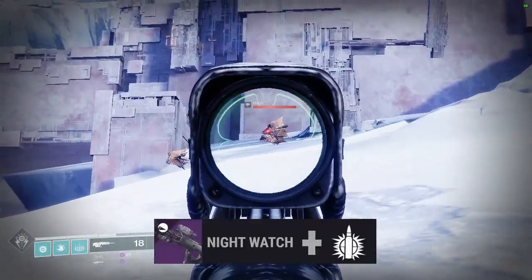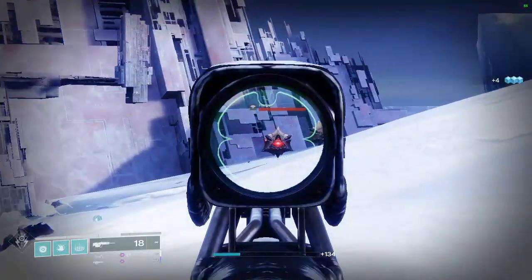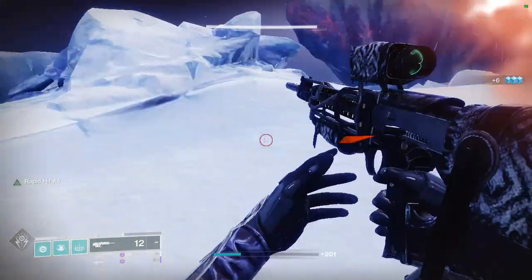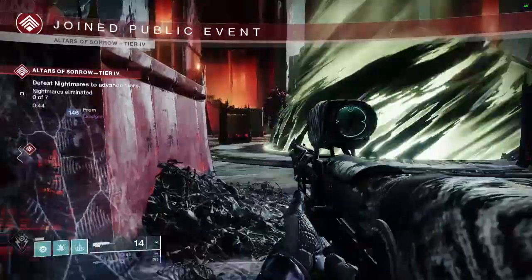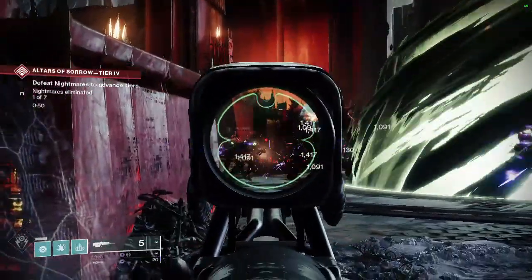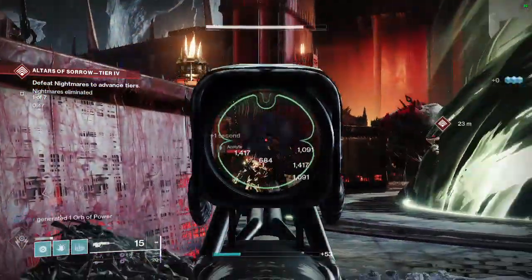Next: Nightwatch with Explosive Payload. This weapon is a 200 rounds per minute scout rifle. It can roll with Explosive Payload, which helps you do extra damage. You can also take out annoying enemies from a very long distance, in case you have to play passive during the legendary version of Witch Queen. This is a random world loot drop.